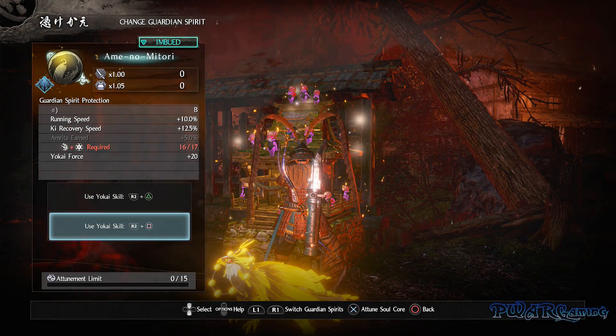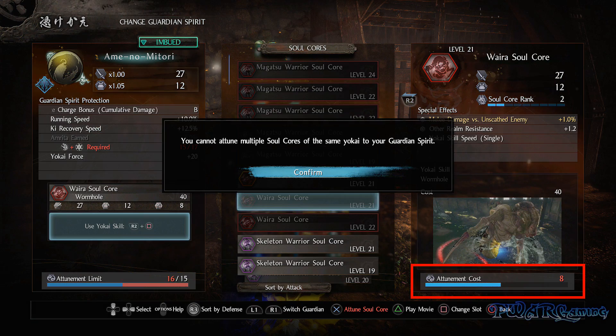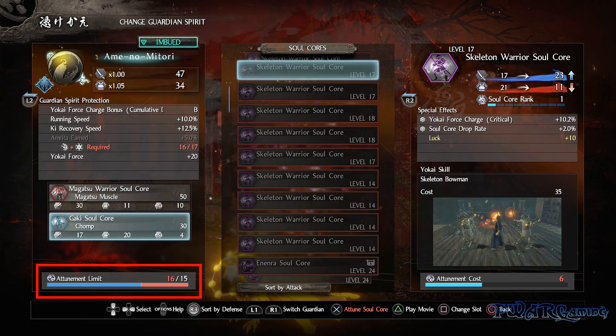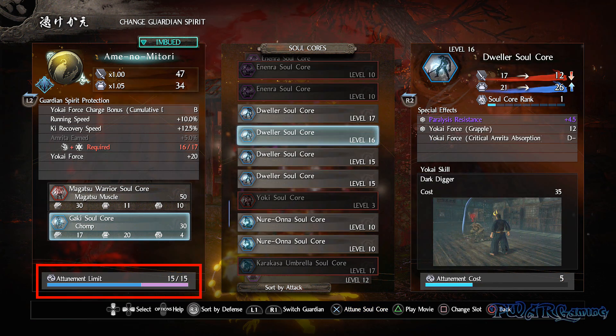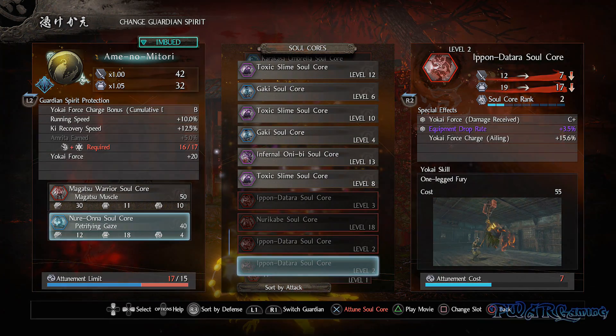In the alpha we could equip two skills at once, and each skill has their own attunement cost. Do note that you can't equip two of the same skill. As you see here there is an attunement cap, so micromanaging them plays a part in the skills you want to use or builds you want to make with them, as the more powerful skills usually have higher attunement cost.